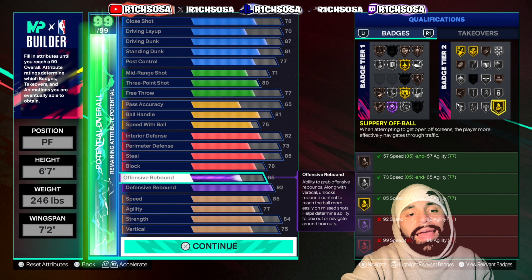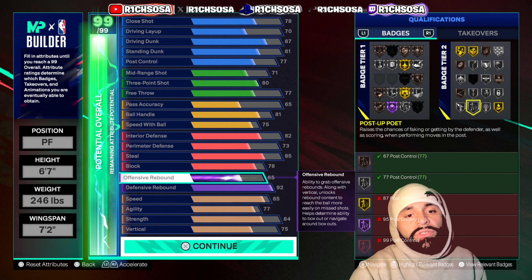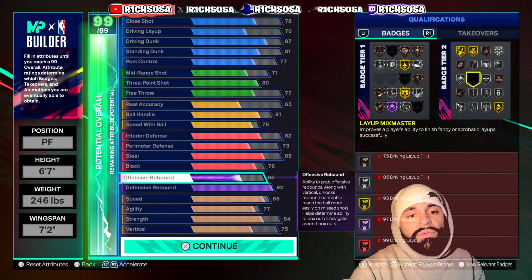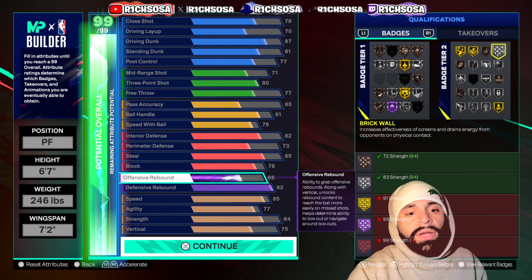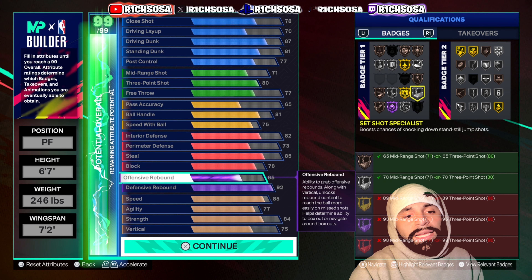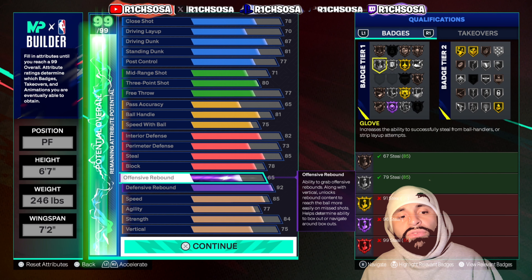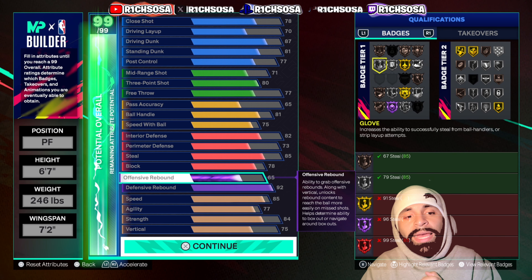Diving into the silver badges: we get Rise Up, Post Up Poet, Post Powerhouse, Pogo Stick, Post Fade Phenom, Post Lockdown, Off Ball Pass, Movable Enforcer, Float Game, High Fly Denier, Brick Wall, Lightning Launch, Set Shot Specialist, Unpluckable, Posterizer, Handles for Days, and also Glove. Using those tier upgrades is definitely useful towards some of these silver badges.